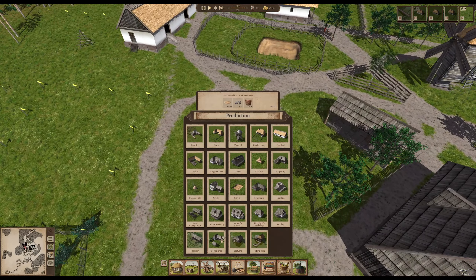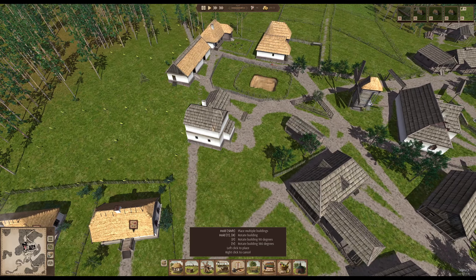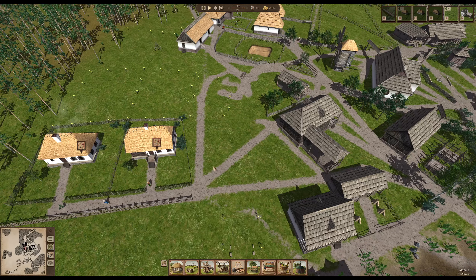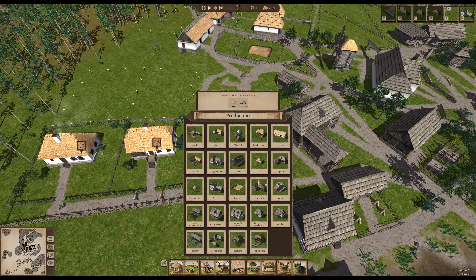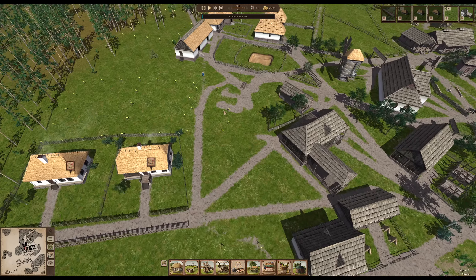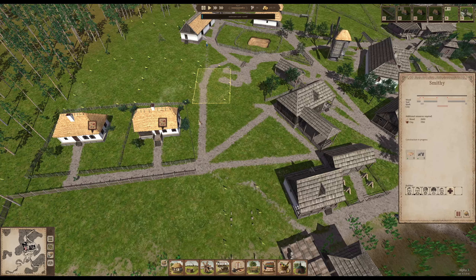Now we can have another smithy here for more nails — we need so many of them. We can also have another building in that corner — probably a shoemaker. We don't have enough hemp for the tannery, which produces leather from hides from the slaughterhouse, so we need a pigsty — that's another big production chain we still need. For now we have the smithy here and the streets will disappear over time.